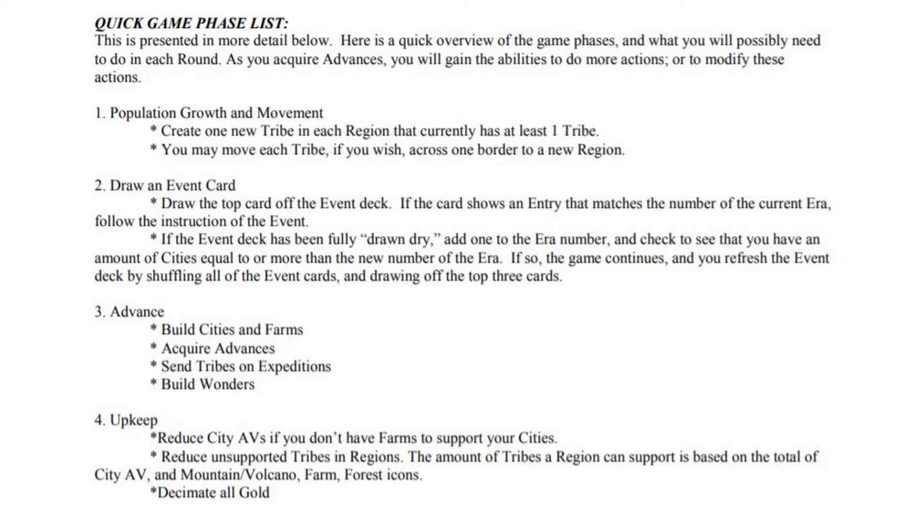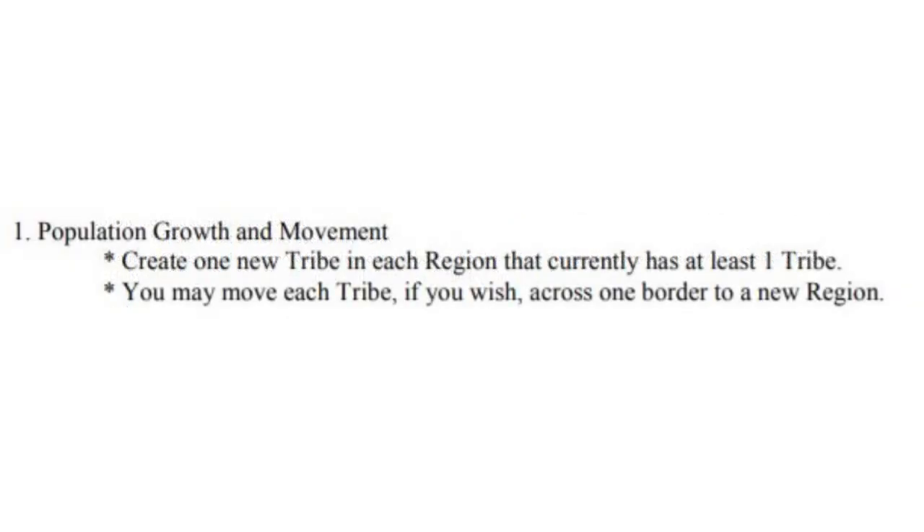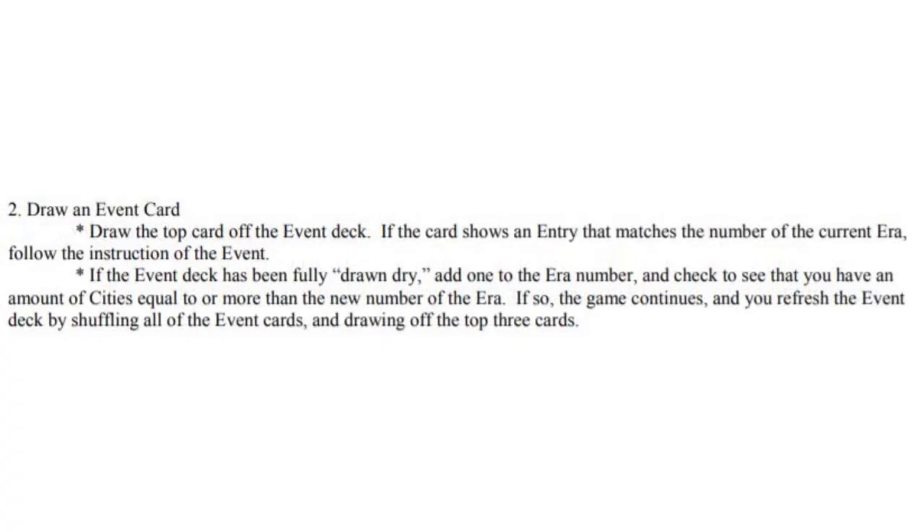In Pocket Civ, the game is split into eight different eras, which represent periods of time that your civilization goes through. Eras are split into rounds, which have different parts called phases. In the first phase, your civilization's population grows, and you mark a single tribe in each region where you already have a tribe. In the next phase, you draw a card from the event deck and flip it face up. These events are usually negative, ranging from devastating sandstorms to epidemics to raiding parties from desert bandits. However, there are occasional good events, such as civilizations coming to your country for trading or your civilization having an intellectual breakthrough.